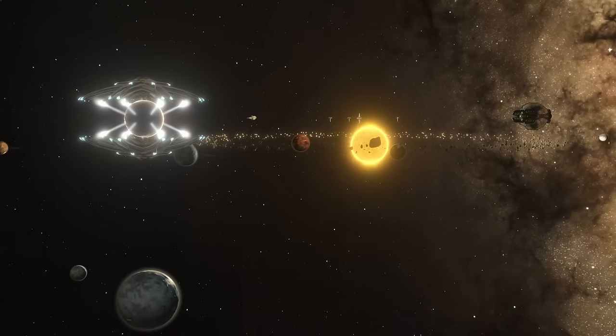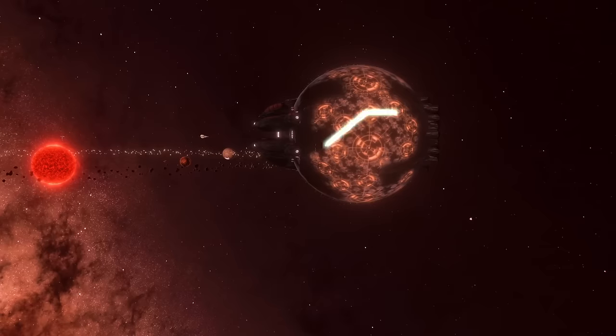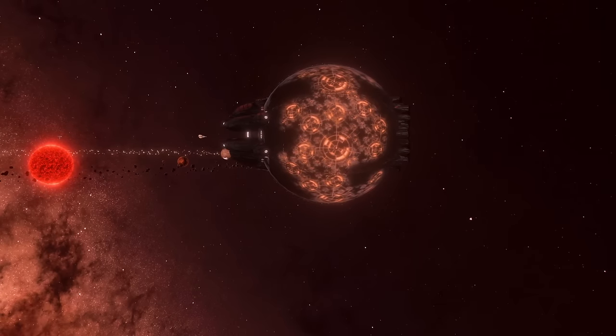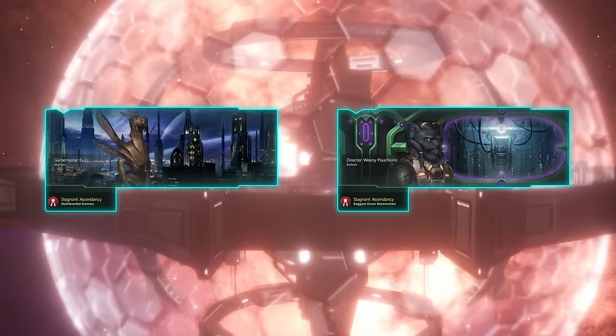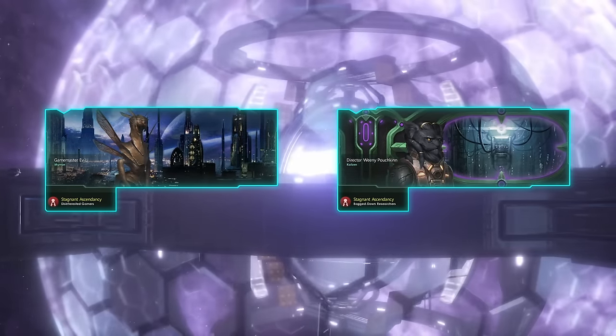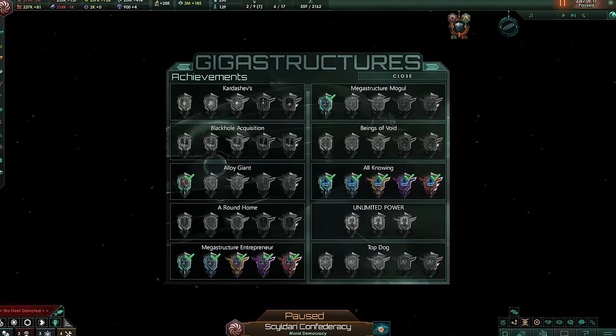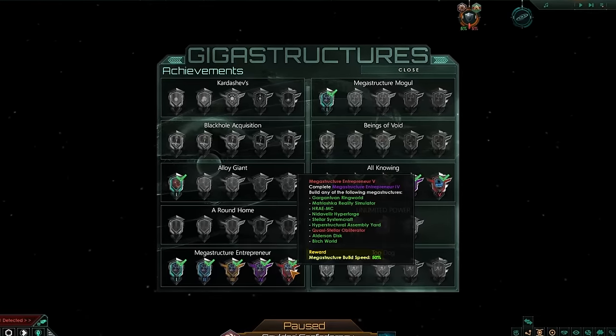Fallen Empires can now have various mega structures. This includes asteroid artilleries as well as attack moons, with their number depending on the chosen setting. If this feature is enabled, one of the two unique Fallen Empires may spawn, which have a Matryoshka Brain inside their borders. Different achievements can also be unlocked for completing different challenges, and some even give additional bonuses.